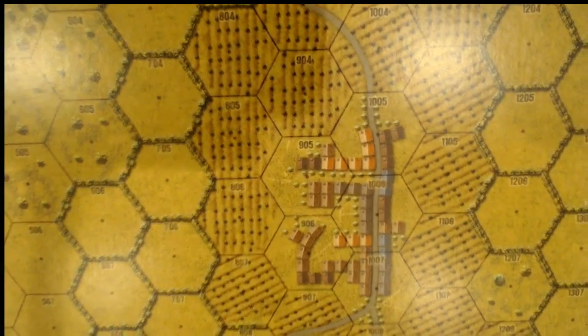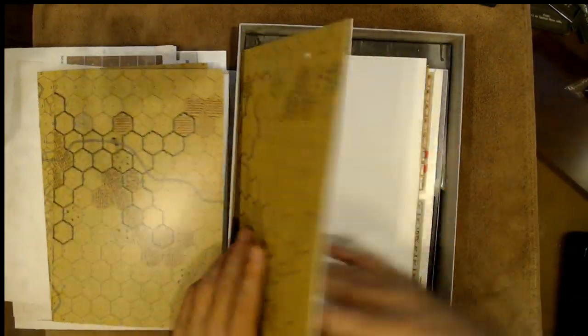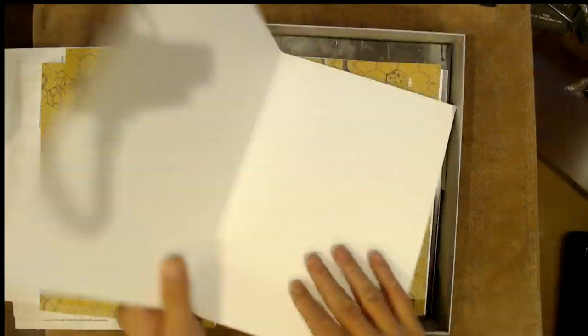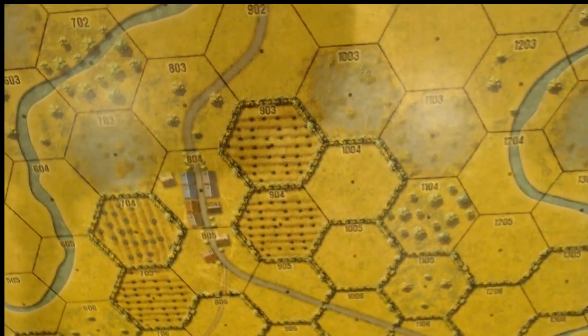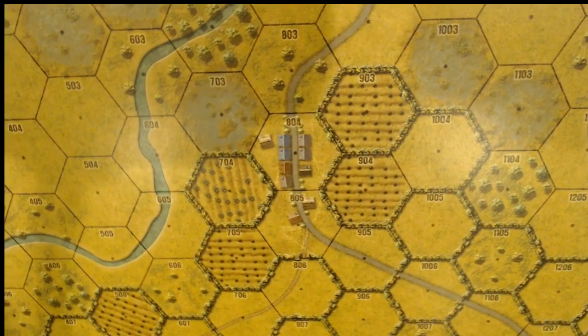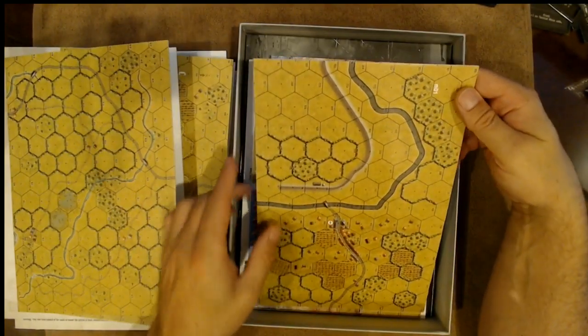Let's zoom in a little bit so you guys can see what it looks like. There we go — very nice. We have map C, single-sided. Map D, single-sided. Let's see if we can zoom in on this one a little bit. There we go — nice looking rivers, orchards, bocage, some buildings, swamp hexes. Very nice.